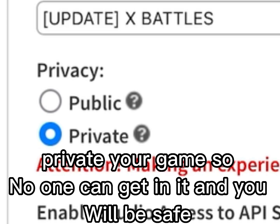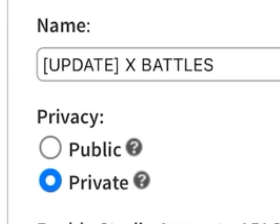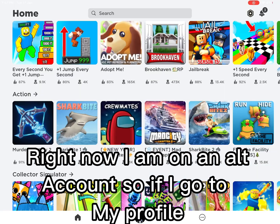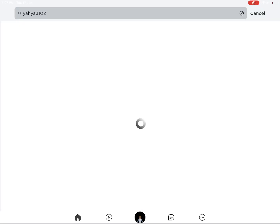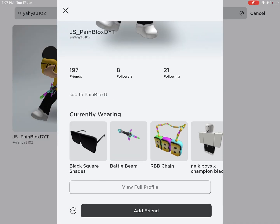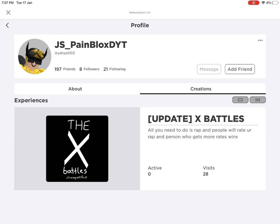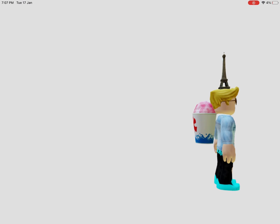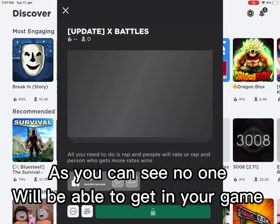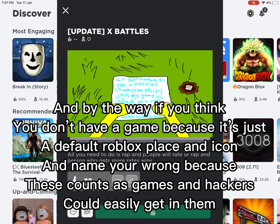What you want to do is set your game to private so no one can get in it, and you will be safe. I am currently on an alt account, and as you can see, no one will be able to get into your game.